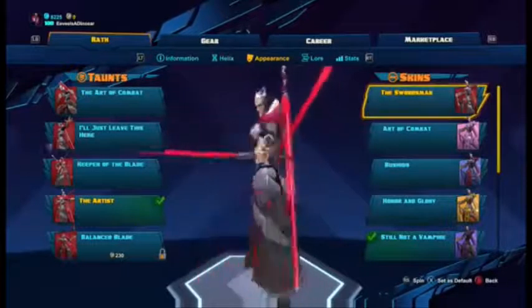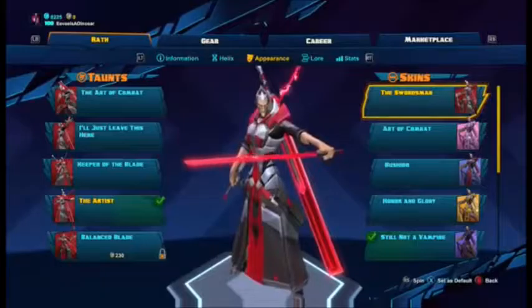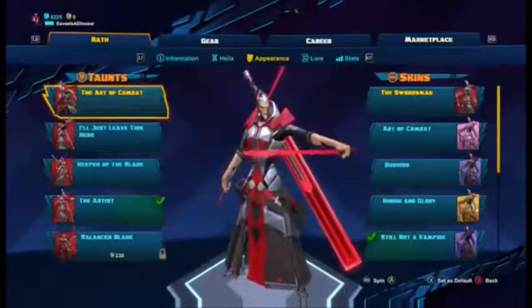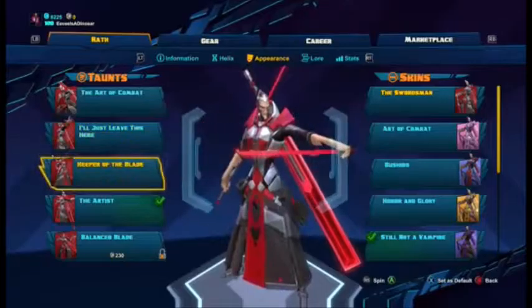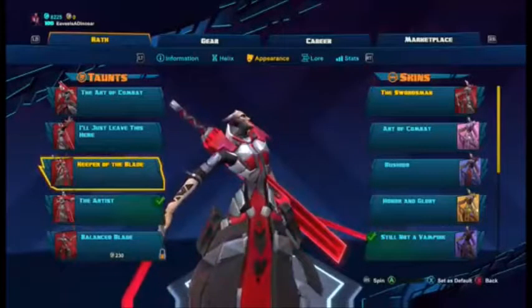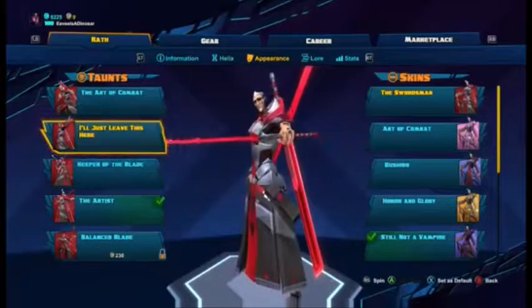Wrath looks pretty good normally and is voiced by the same person as Vegeta — fun fact. His original taunt is Art of Combat. There's a lore unlock for the Top Keeper of the Blade taunt, and when you hit level 15 you get the taunt called 'I'll Just Leave This Here' — mic drop.